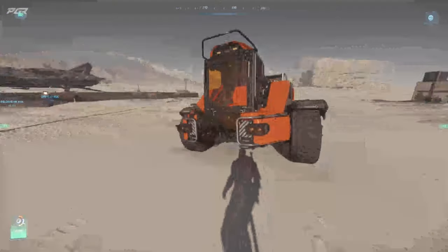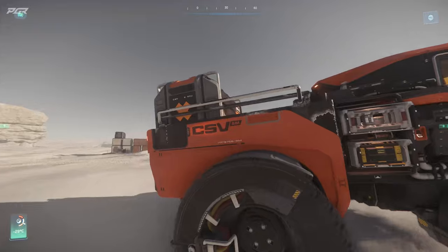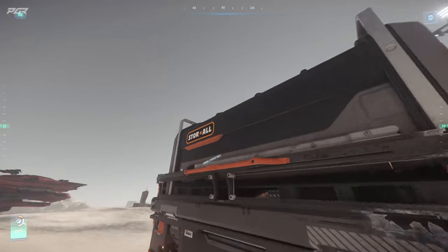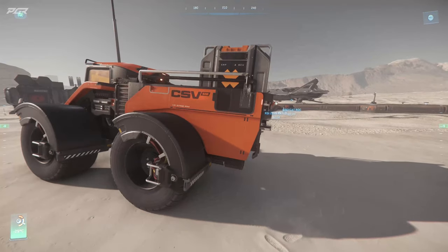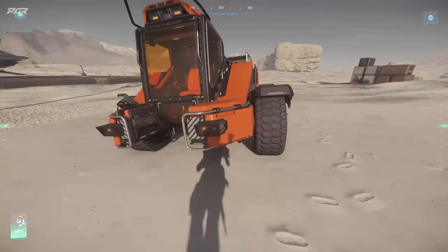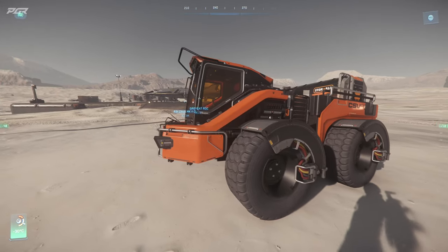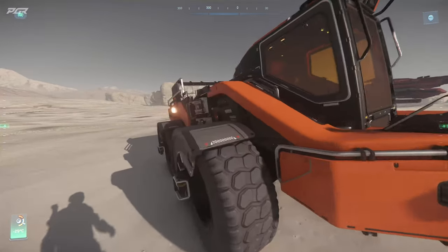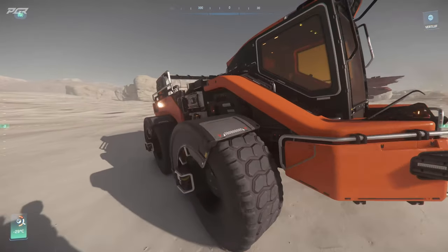All right, let's get into it. This is the Argo CSV — the SM variant, the one that carries cargo. My org member has already put a Store-All in the back, which is pretty convenient. From what CIG described, this will go in conjunction with the FM module — the Fabrication Module — in order to do base building, so this is your entry-level setup.